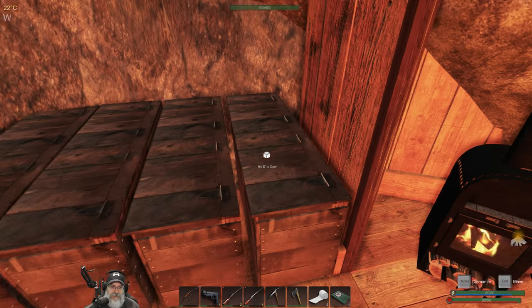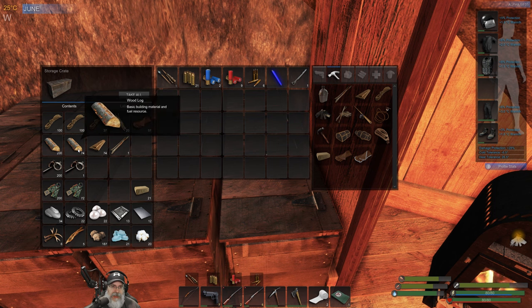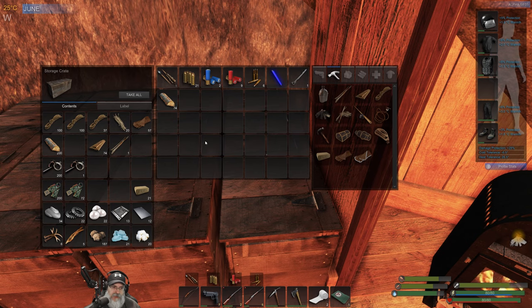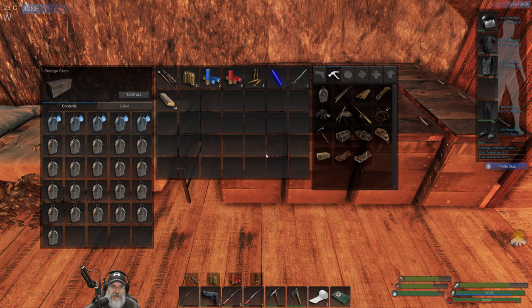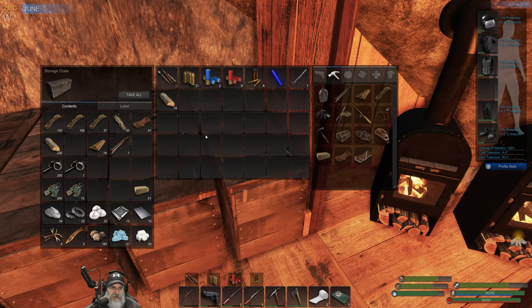So we're going to be doing some building. We got over a full stack of wood plus 74 planks on top of that. Let's grab this wood and turn those into planks. I created a new chest and filled it almost completely full with canteens, just because we have to go so far to get water.